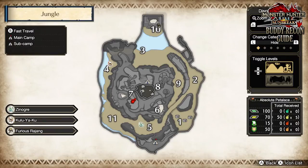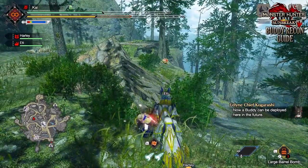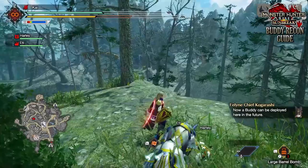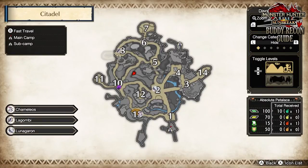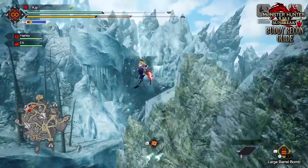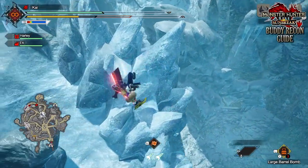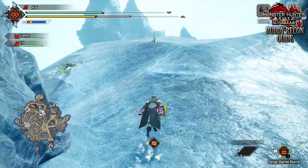Finally, for the Citadel, there are two Buddy Recon points. The first is found between Zones 10 and 5, on the hilly cliffside — it's quite easy to locate. And the other is high up in the mountains between Zones 8 and 6. Both of these Buddy points are great because the two sub camps are quite a distance away from them, so it makes getting around the map a little bit quicker, especially if you're not worried about spirit birds.